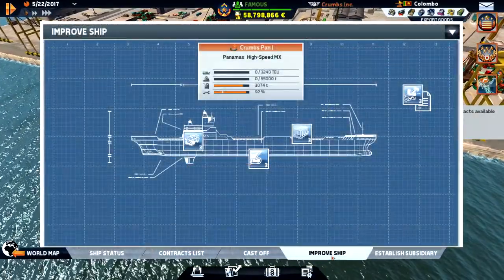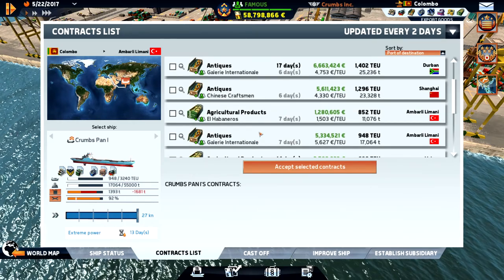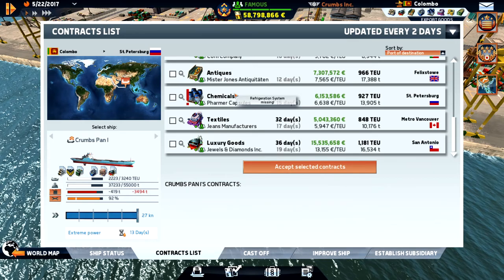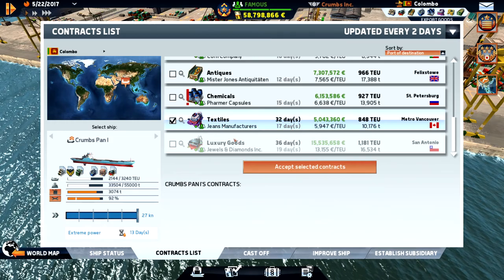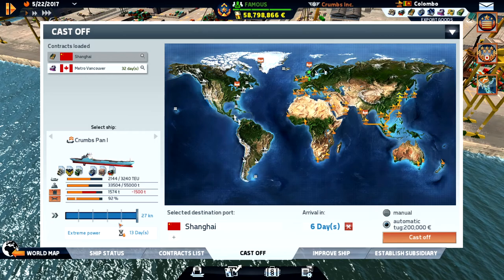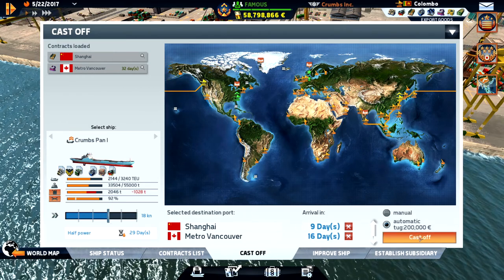This ship is at 92% — let's see if we have some nice contracts here. We could go to Shanghai and bring some goods. Let's do two legs: go to Vancouver via Shanghai. We don't need to speed up — let's see how quickly we need to go. Yeah, that's fine.